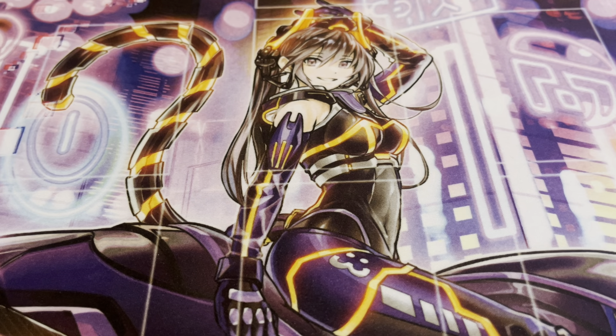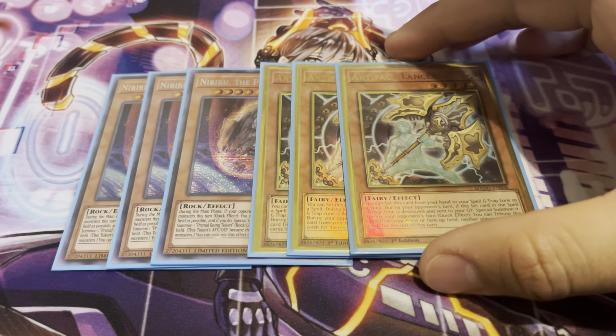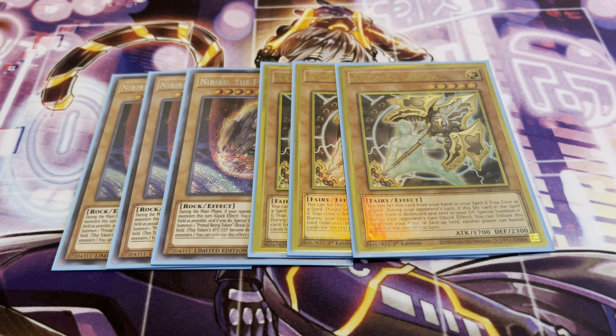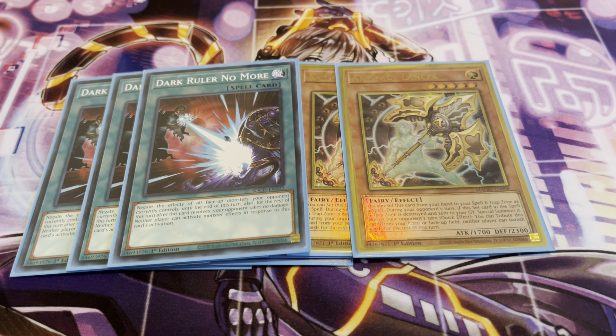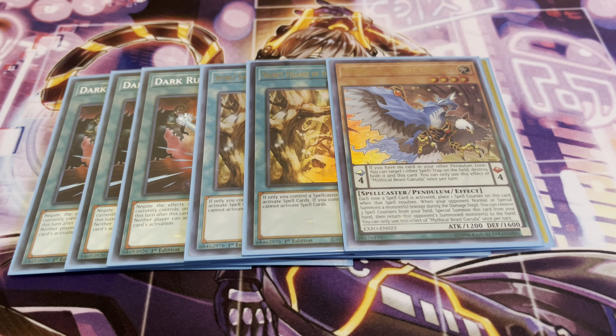For the side deck, it's a little interesting. We're running three copies of Nibiru — primarily against Kashtira. You can arguably say the same with Artifact Lancea, but it's also pretty good against Branded because you definitely don't want those Beastials to kick off. Three Dark Ruler No More, just in case I end up going second. I'm also running two copies of Secret Village of the Spellcasters — this is primarily for the Branded matchup, since they run a lot of spell cards and they don't have any spellcasters. They primarily run Fairy-type monsters, Fiends, and Dragons, so if they don't have any spellcasters, they're going to be stuck. I'm also running Mythical Beast Garuda on the side, just in case I need an additional form of disruption. And finally, three copies of Evenly Matched.